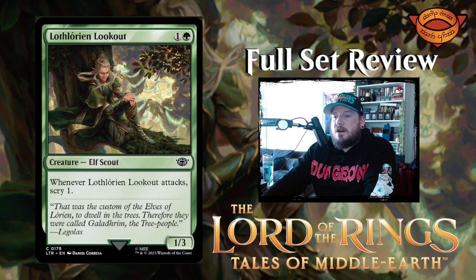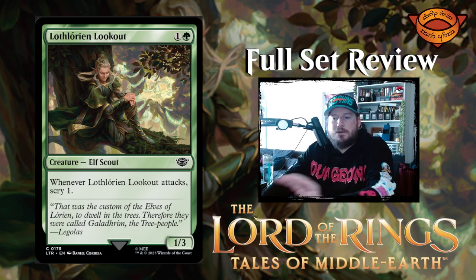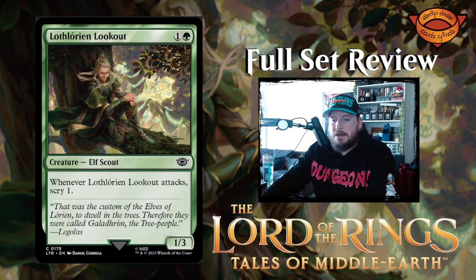Next up we have Lothlorien Lookout — one and a green for a 1/3 elf scout creature. Whenever Lothlorien Lookout attacks, scry one. There are lots of scrying synergies with green, which is cool.